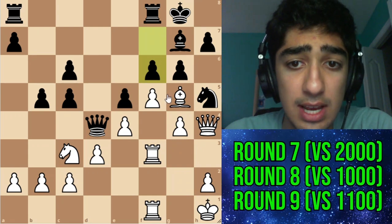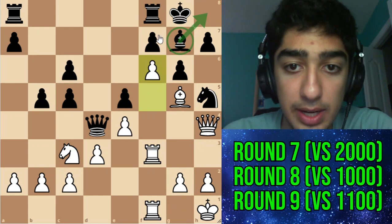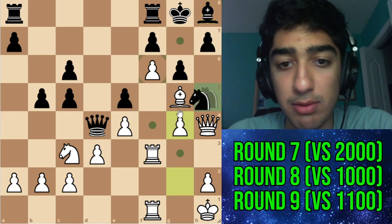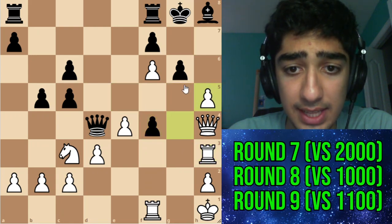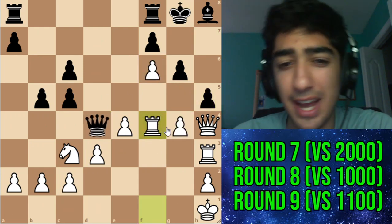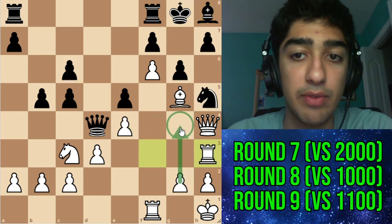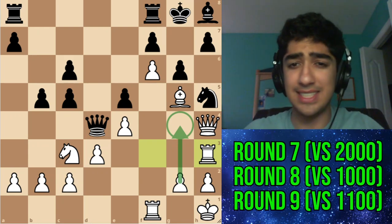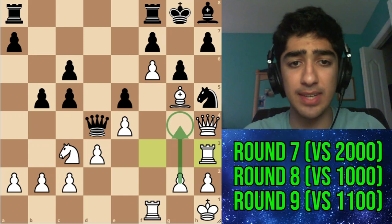After bishop h8, I was thinking about g4 but worried about knight f4. Instead of complications I just went rook h3 first so that after g4 he can no longer move anything. It was in this position that my opponent resigned. This was a really nice game — I think I spent like a total of 10 minutes or something. A very nice game; I quickly beat a 2000, which made me feel better because I'd played some bad games in this tournament.